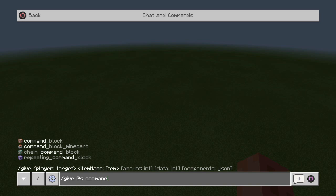Then space again, then 'command.' You'll see in the bottom left-hand corner all the different types of command blocks that will be mentioned to you. So what we're going to do is type 'command' with an underscore, then just type 'block' to get that for ourselves.